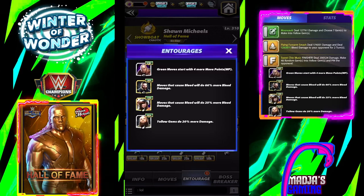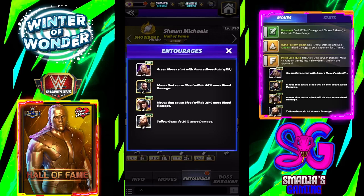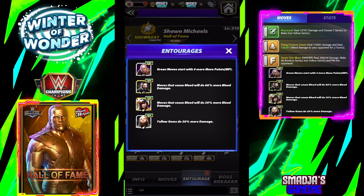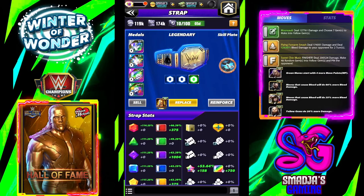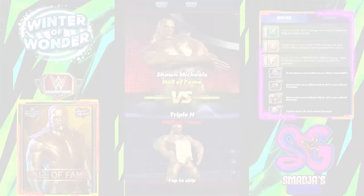For the entourage on that build, I'm using the green MP trainer, George the Animal Steel for bleed, and Mr. Architect Seth Rollins — moves that cause bleed will do 66% more bleed damage. Coaches: Kairi Sane — moves that cause bleed also do 25% more bleed damage — and Braun Strowman — yellow gems do 20% more damage. For the strap I'm using Double Fury 2, and the skill plate is the Cheap Shot: when you land a gem critical hit, reduce the damage of all your opponent's gems by 50% for 1 turn.